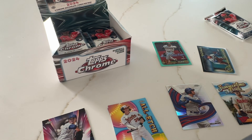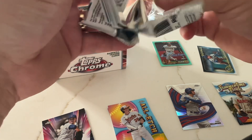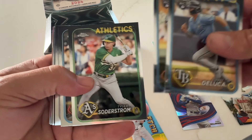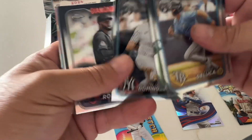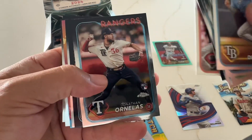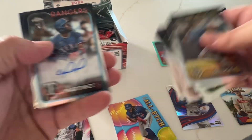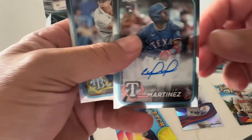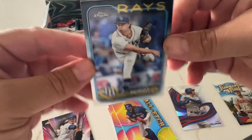And then Alvarez with the refractor. I'm assuming there's a refractor per pack, or I may be missing some — lighting isn't too bright here. This one feels thicker: Jason Dominguez, Corbin Carroll. There's our first auto — who is it? JP Martinez. JP Martinez, first auto. And then the refractor — yeah, this is our refractor.